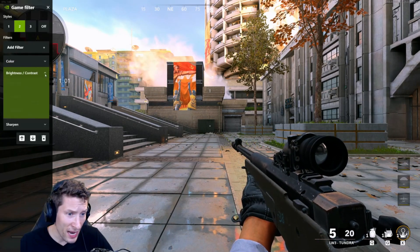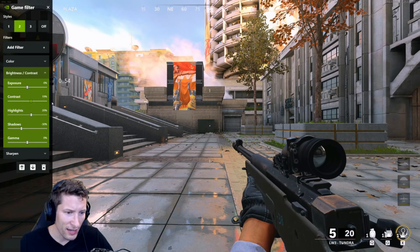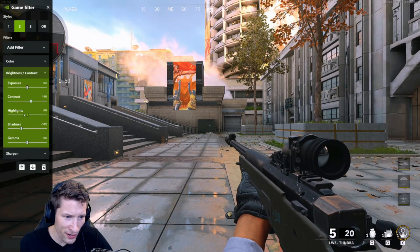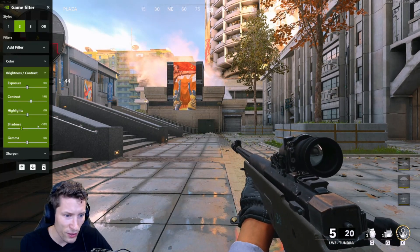Next up for brightness and contrast, we are going to pull the contrast down to about 20%, then pull the highlights down to zero. And then this is the important thing — we're going to leave the shadows at minus 30% to pull out some of those dark shadows in the game.